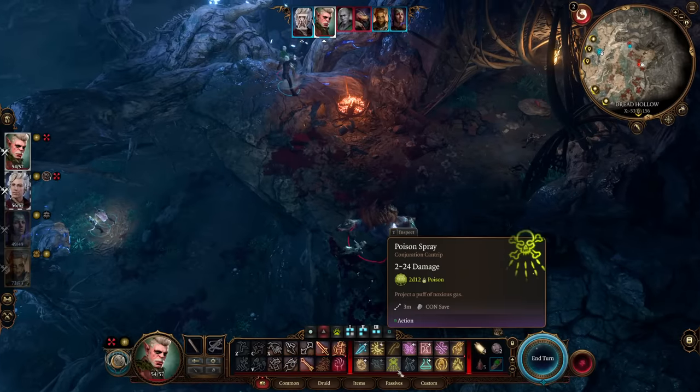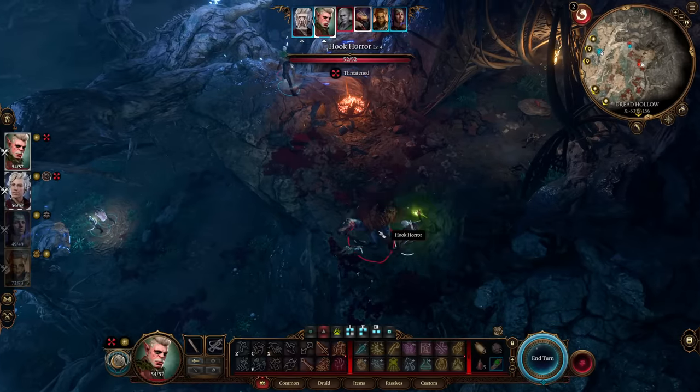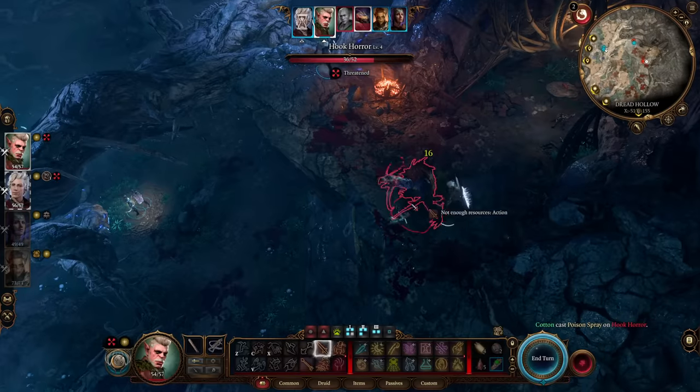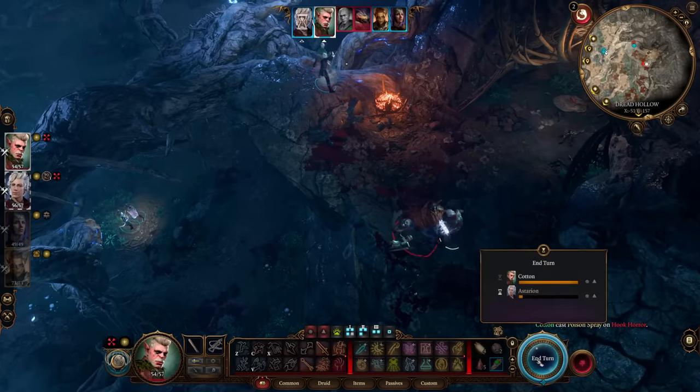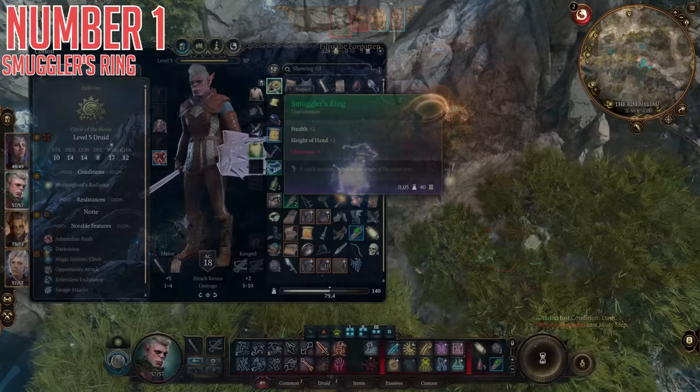I'll be going over them in a sort of chronological order, talking about the ones you can find earlier on first, then moving to a slightly later area, so that if you are trying to avoid spoilers, you can instantly know when to move on if you spot something a little bit unfamiliar. That said, let's begin with number one, the Smuggler's Ring.